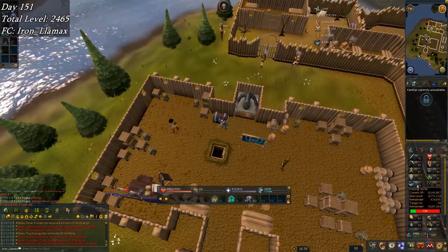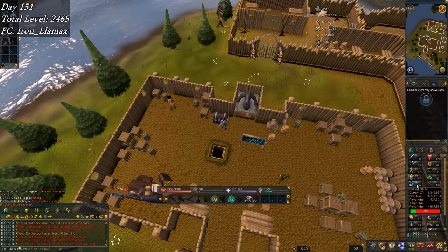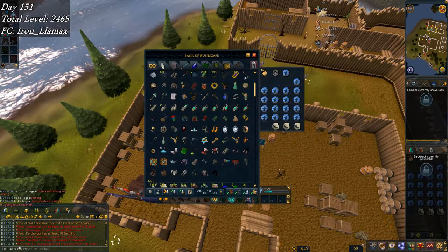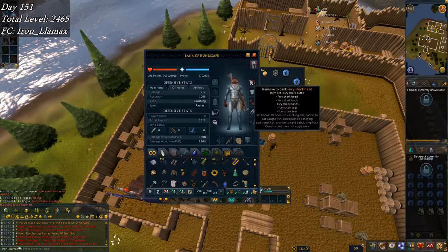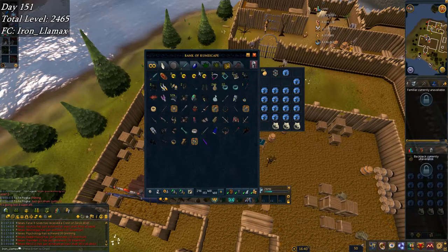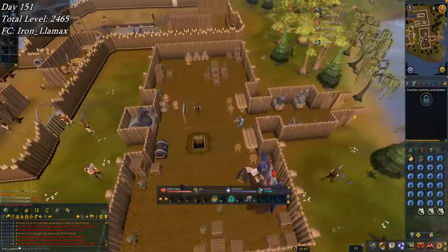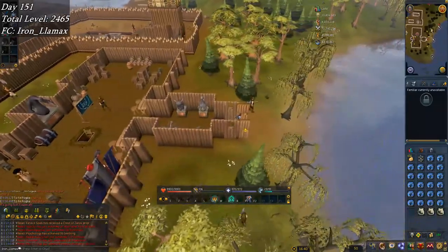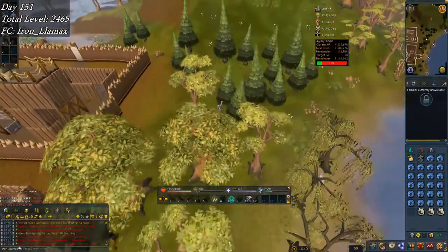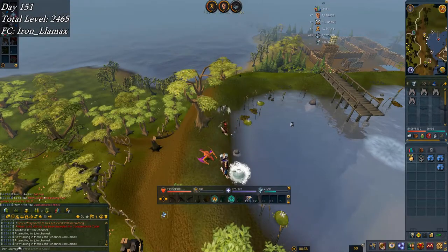I'm now up to 94 fishing and about 4.7 mil to go for 99. Don't know if I can push that out by Thursday, but we'll see — it is my spring break still after all. I finally have close to a full fury shark outfit; I'm only missing about two more pieces. The XP rate will go up even more after that. Just gotta keep fishing, getting a little bit of strength and agility XP — probably gonna get a level in each by the time I'm done.